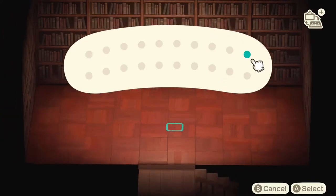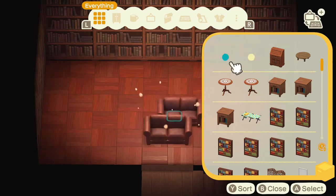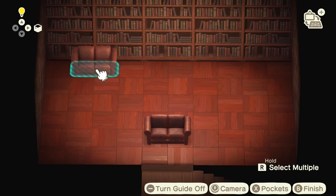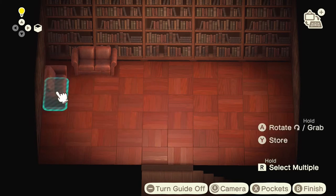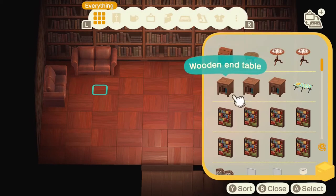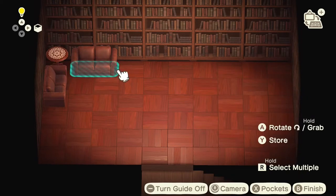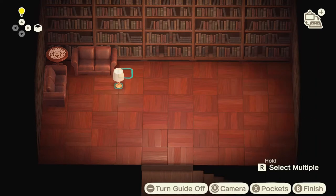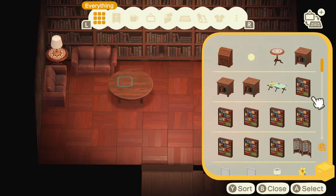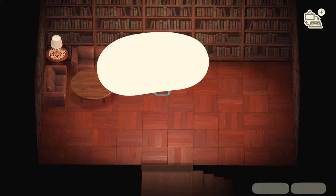I wanted to start off by making the side where they kind of rest, with the sofa and stuff. We have two sofas, so let's put one here. I feel like I'm going to need more sofas, but I only have these two in my inventory. When I wanted to go buy more, I ran out of space. We also need a light source — the table lamps right here — and the tea table. You're not going to be able to sit on these chairs, but inconvenience is the best aesthetic in Animal Crossing, honestly.